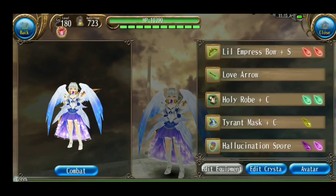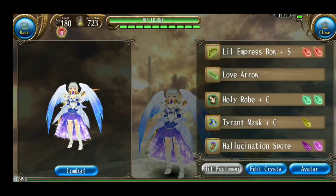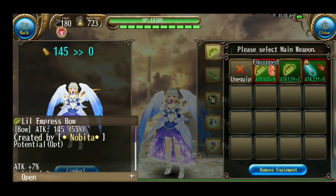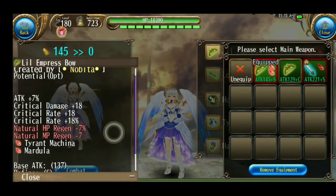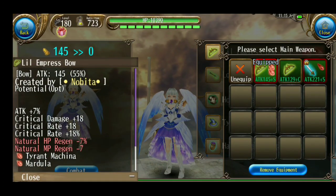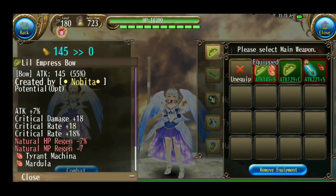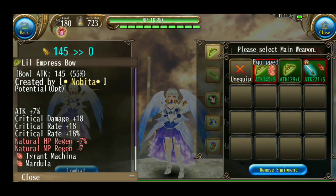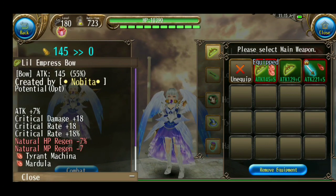Next, kita ke co-equip. Di sini kalian lihat full 2 slot — belum tentu orang yang full 2 slot itu tahu cara main yang baik dan benar. Untuk bow, ini bow yang paling umum: attack, critical damage, dan 2 critical rate. Untuk egg style-nya: Tyrant Machina, Mardula, ataupun SLT lainnya — itu tergantung kalian dan tergantung budget kalian juga.